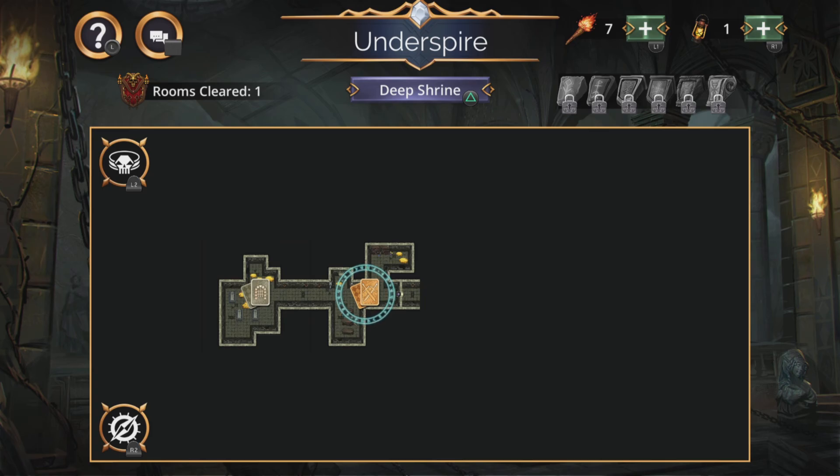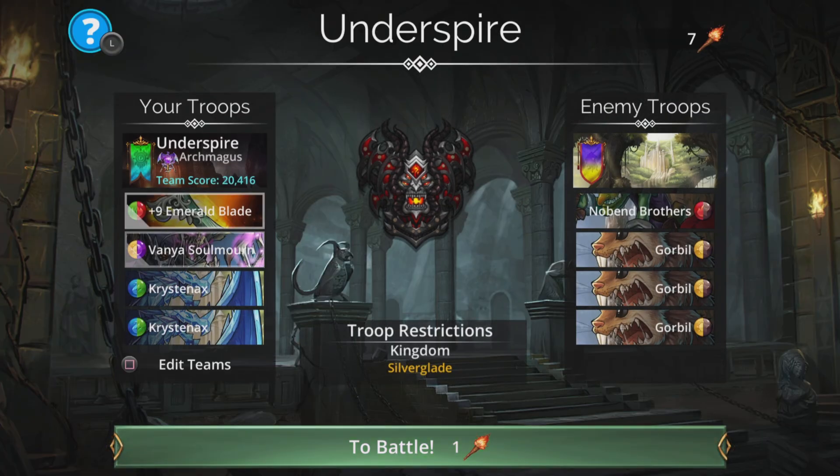Hi, I'm Rob, and in this Gems of War video I'm going to show you the team I'm going to use for this week's Underspire. Let's take a look — nice team, this, with good synergy.